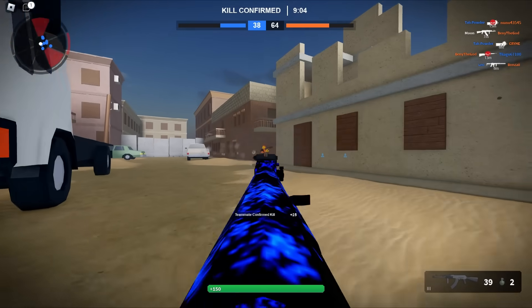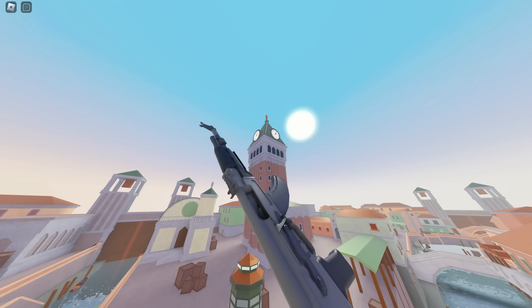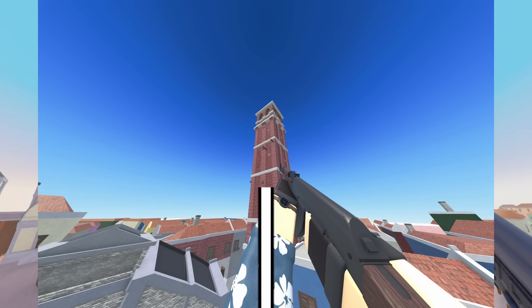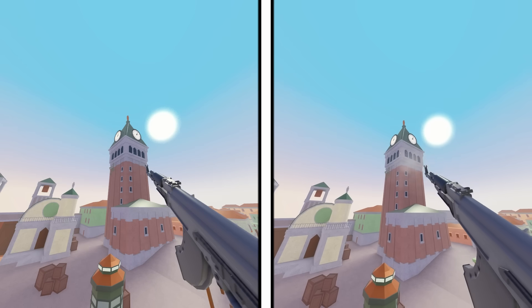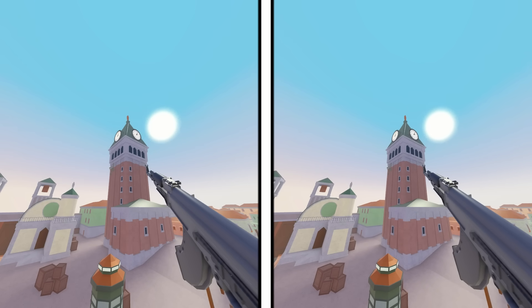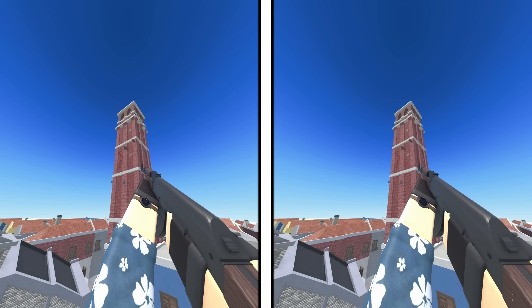Although when it comes to reload times, the clear winner is the Bad Business AK. And that's not only because it takes 1.7 seconds compared to the Phantom Forces AK's 2.5 seconds, but also because it doesn't have an empty reload, meaning no matter if you shot a singular bullet or are completely out of ammo, the Bad Business AK can reload in just 1.7 seconds, which is a lot faster than the Phantom Forces AK's 2.5 second regular and 3.3 second empty reload.